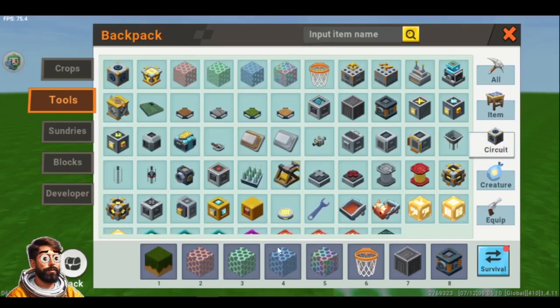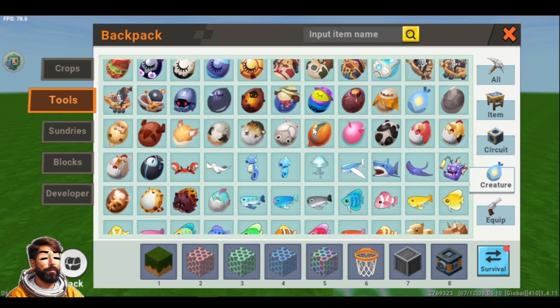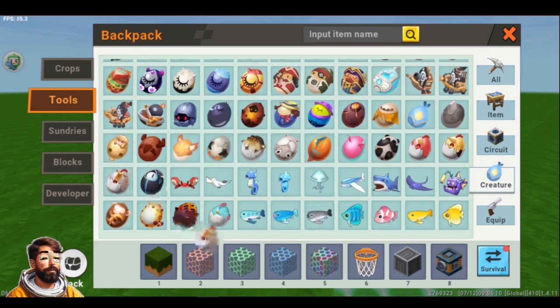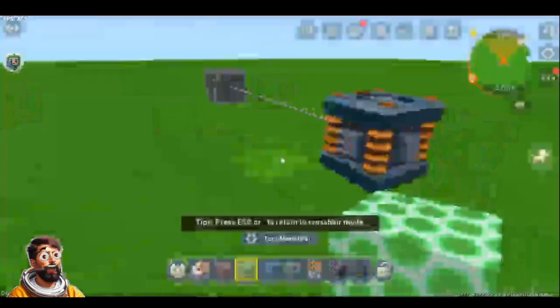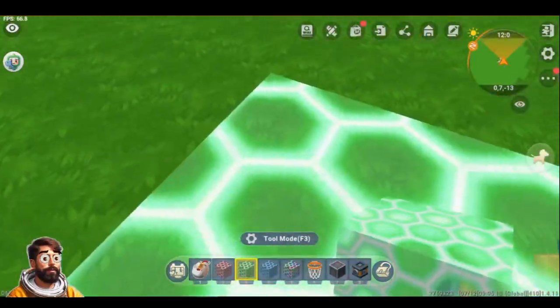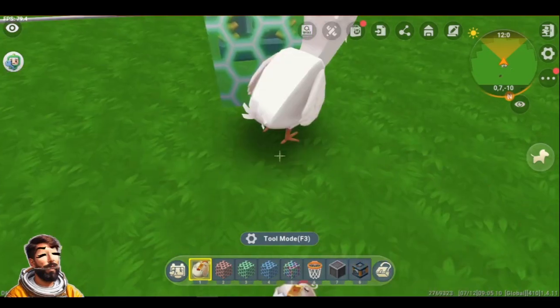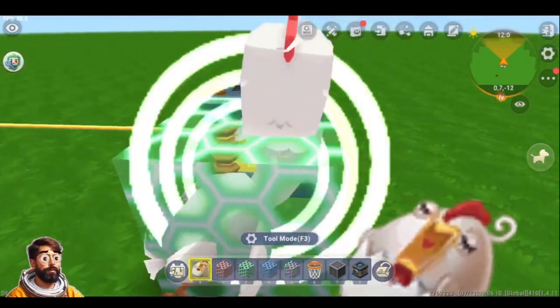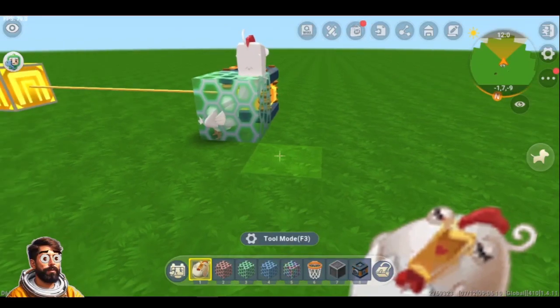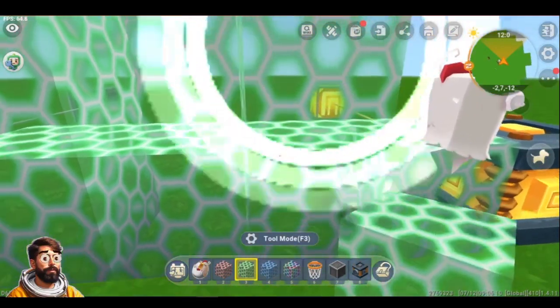The second one is going to be the Creature Trigger Block. Let me show you the example – we are going to use a chicken. If I step on the Touch Trigger as a player, the Creature Trigger block is not going to be activated. But if I put a chicken or any kind of creature inside this specific trigger, it is going to activate it.